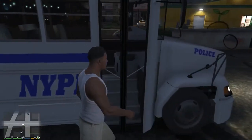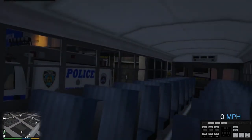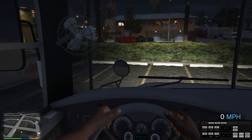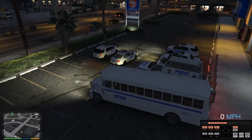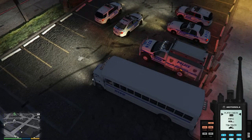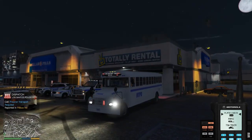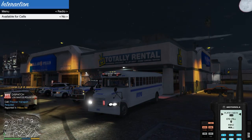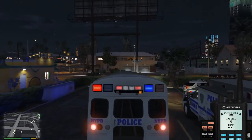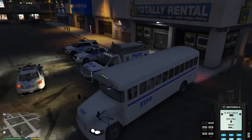Now onto the prison bus — I should show you the interior. I just downloaded this so it's new to me as it is to you. The gauges work, the horn works. One hit and the lights are on. This replaces the prison bus. It's nice — got lights all over the place.